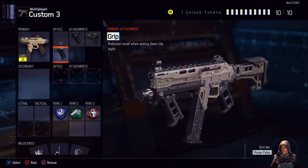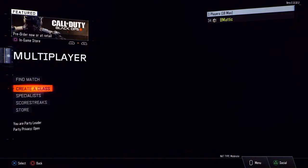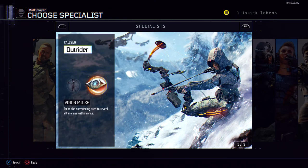Make sure you got the grip — that really helps this gun out. Got blind eye, fast hands, and awareness. Let me show you guys what my specialist is. I've been using the Outrider, the girl with the hood, using vision pulse. Basically, you can see people through walls and stuff.